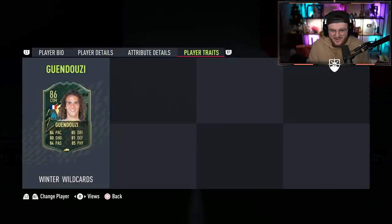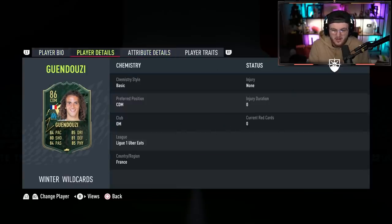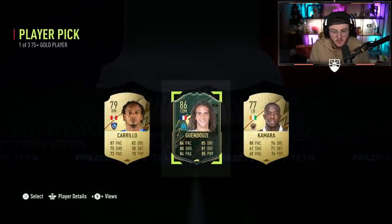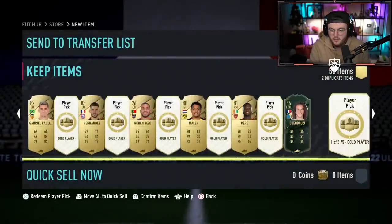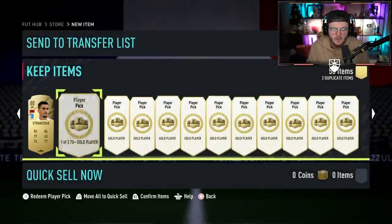Guendouzi! We have a Winter Wildcard — it is Guendouzi. I can't believe this guy's younger than me. What a card though — that card looks sick. That's a really good card. The French Hulk. The only stat on the entire card that is not above 70 is his volleys. We'll take that — Guendouzi, thank you very much, EA. So we do get a Winter Wildcard in one of these player picks, which I'm excited about.